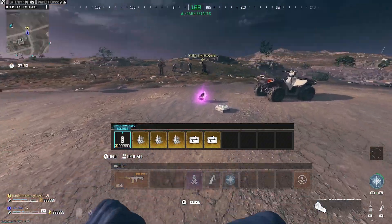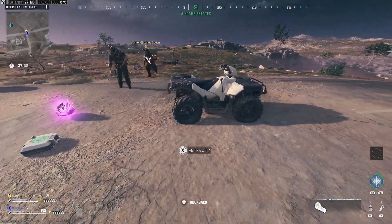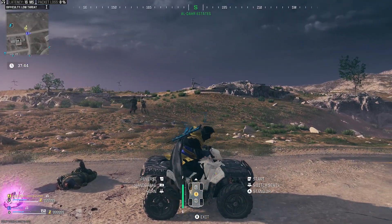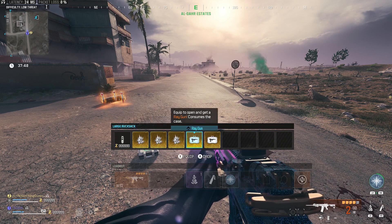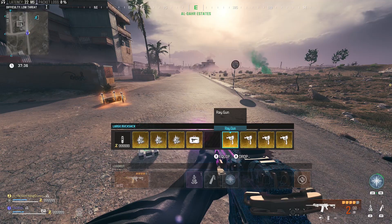Basically, you can duplicate the ray gun or any other wonder weapon that is in your backpack, still in the case. All you need to do is get on a vehicle, move into the passenger seat, and once you're in the passenger seat, simply equip that weapon out of the case.